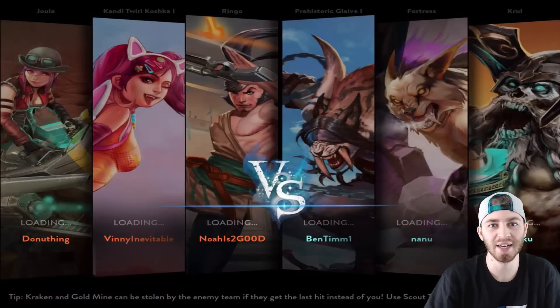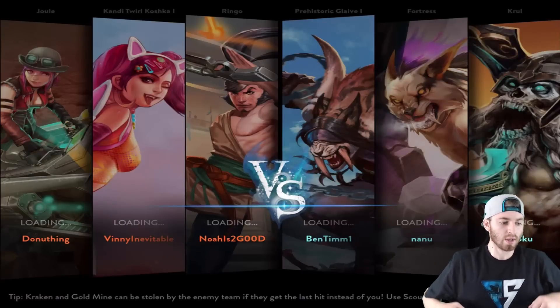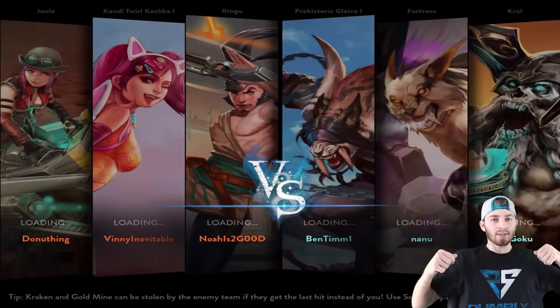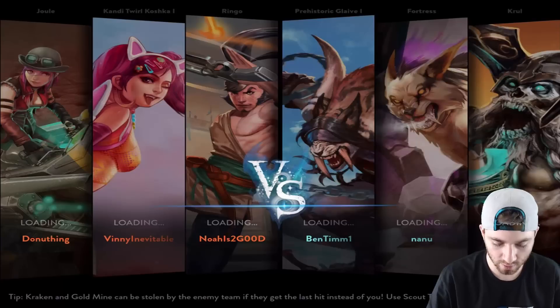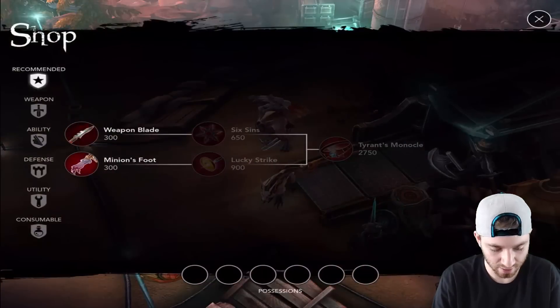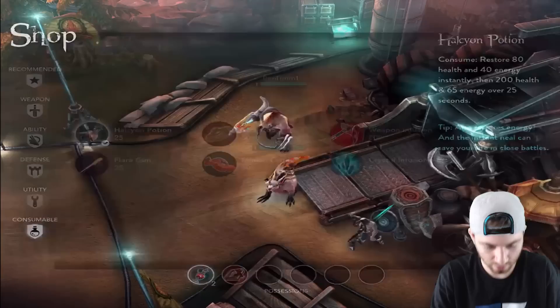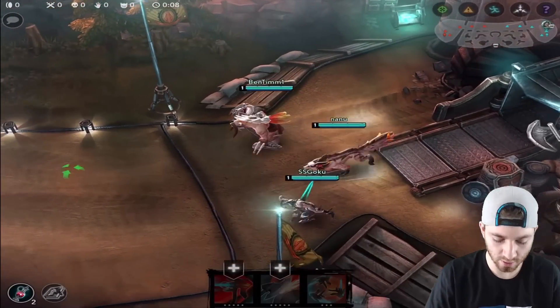Hey, what's going on guys, this is Ben here and today I'm bringing you another Vainglory video using weapon power Glaive in lane because he's been pretty strong. Got the Rumbly set t-shirt, it finally came in the mail. If you guys want one, go check out Rumbly's channel description — I know he's selling them pretty cheap. I think it looks pretty sweet.